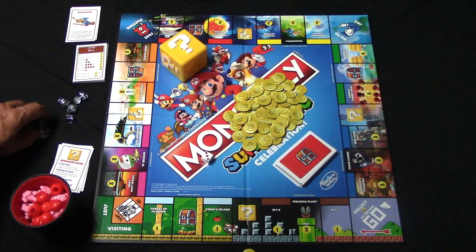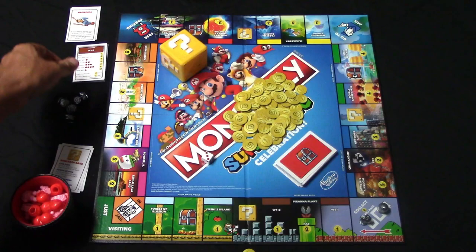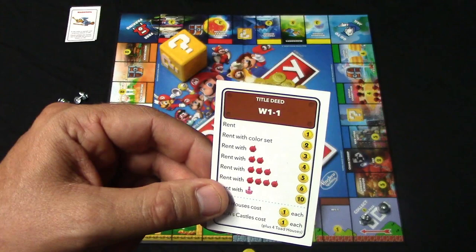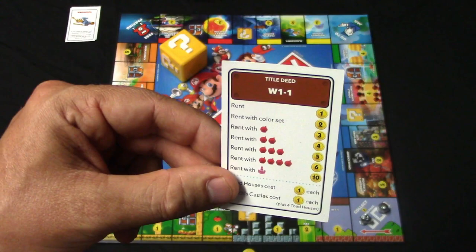At the beginning of the game you're going to go ahead and choose a token and place it here on the go space. Now throughout the game there are what are called properties and you're going to be purchasing properties, at times selling properties, even trading properties. Here's a typical property card over here — the cards have listed the rent value that someone is going to pay anytime they land on it if you own it.